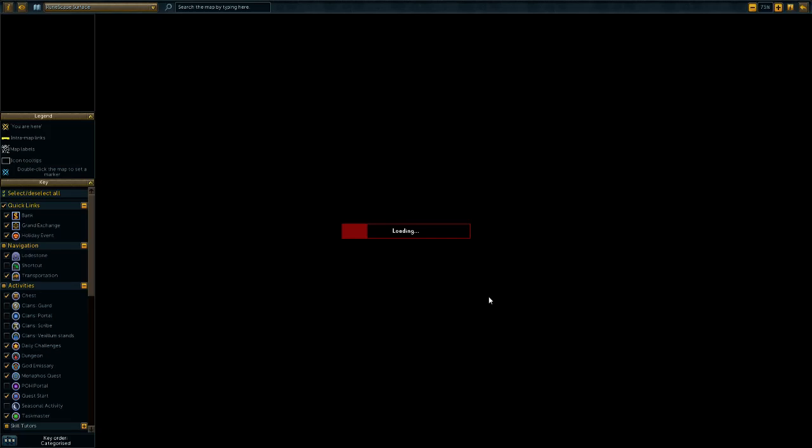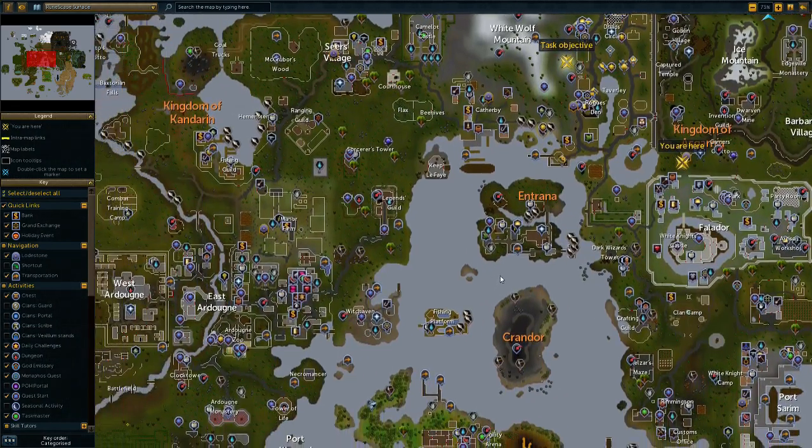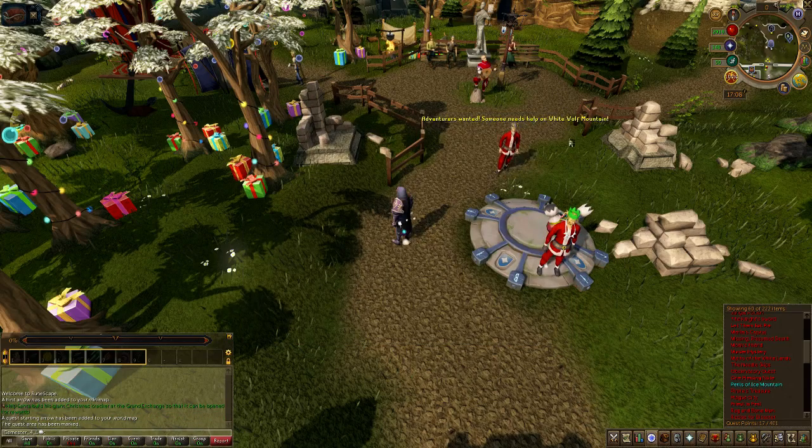The map takes its time loading. If you go to the Yannil lodestone and come up here, you can find 2 blank planks that spawn just here. If you go here you'll see there's 2 planks on the ground — that's where you can get the planks from. 2 nails you make in smithing. And that gives you all the items you need. Let's set it active and now let's do this Perils of Ice Mountain.